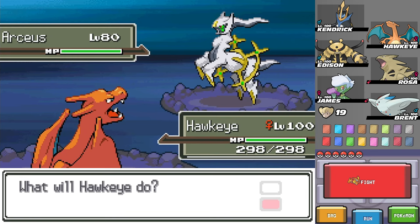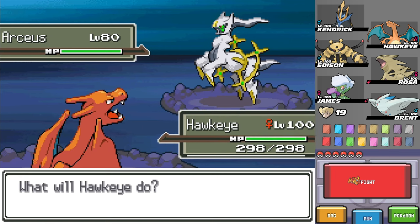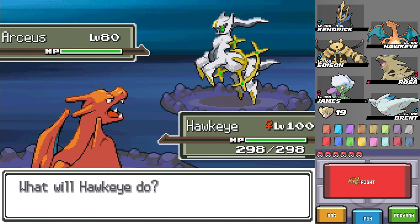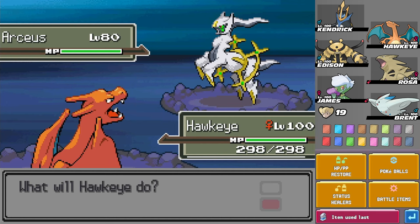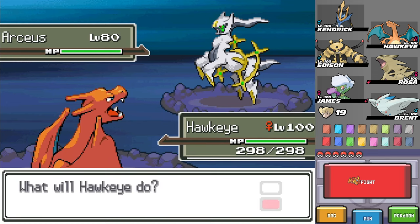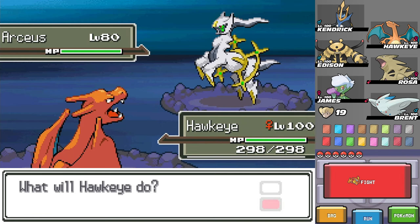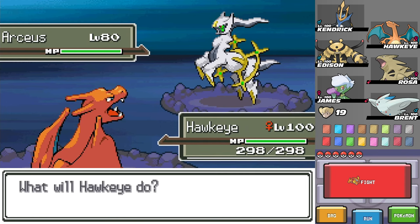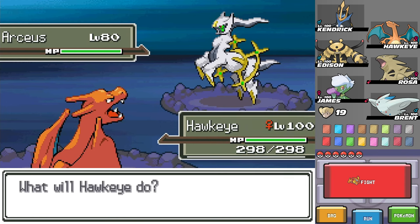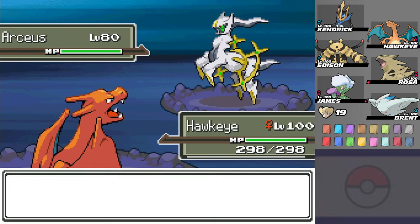It is stupidly powerful - it's a Normal type at the moment, but all those plates we have, we can use them on it to do things. We've also been warned that it has the move Judgment. I'm actually curious - is there a way for me to not kill this thing? You know what? Get judged, Kendrick.